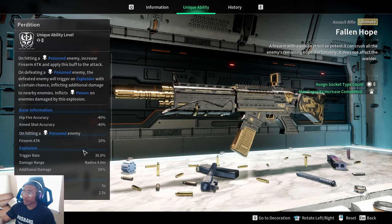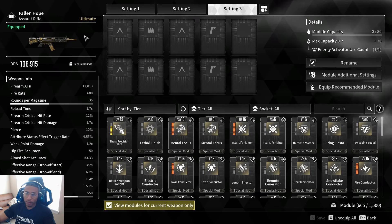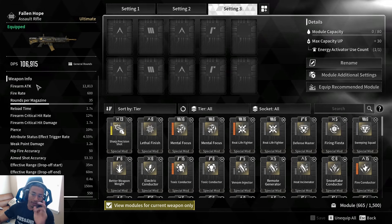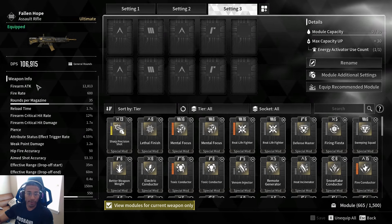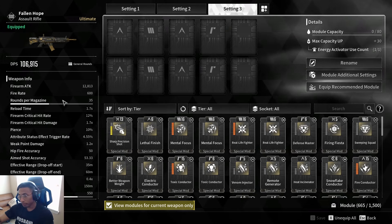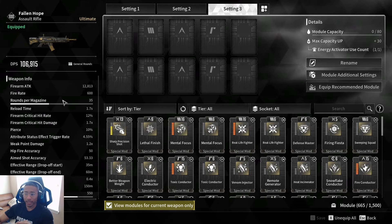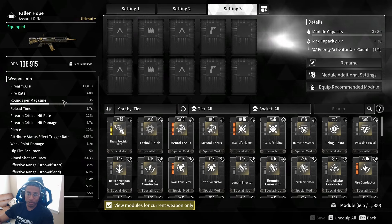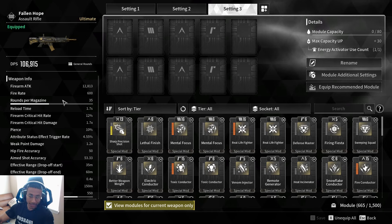The Fallen Hope is a general rounds ultimate assault rifle with a firearm attack of 12,813, a fire rate of 600, and a 35-round magazine. Reload time is 1.7 seconds, firearm critical hit rate is 12%, critical hit damage is a 1.7x multiplier, attribute status effect trigger rate is 4.55%, and weak point damage is a 1.2x multiplier.